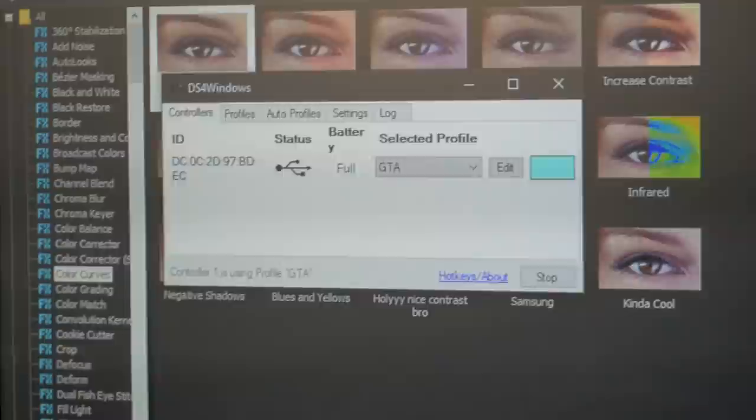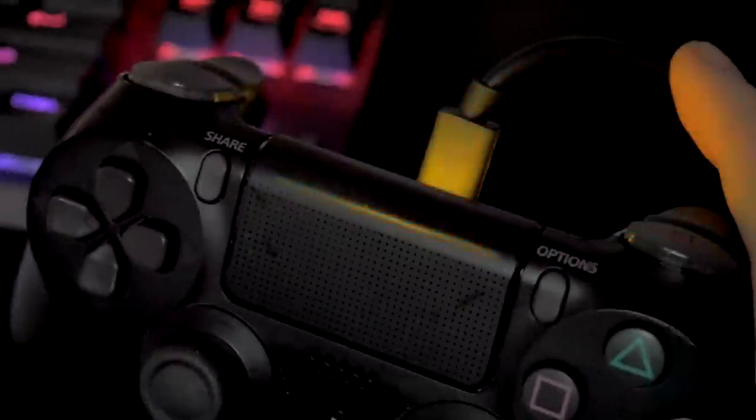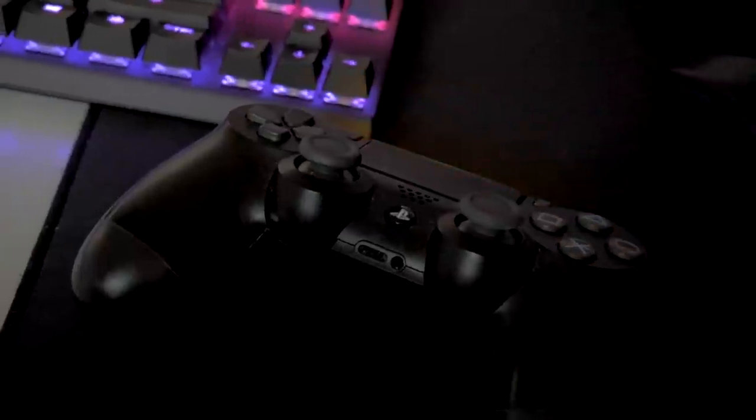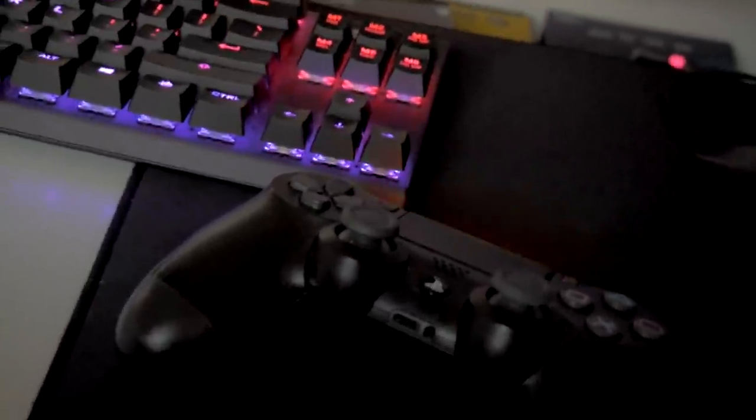Once you download DS4 Windows and run it, your controller should be detected — as you can see, it's detected. I've got a Crystal profile so it's like RGB, which is pretty cool. You've got to make sure your controller is set up first before you launch GTA, because sometimes it doesn't work otherwise. It's literally that easy.